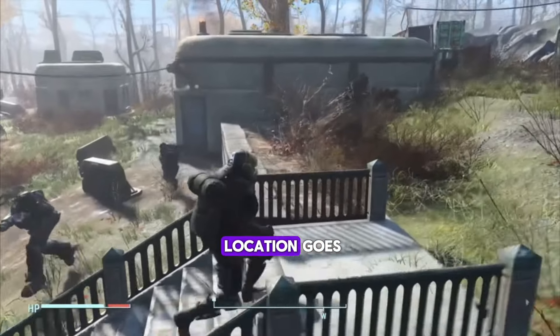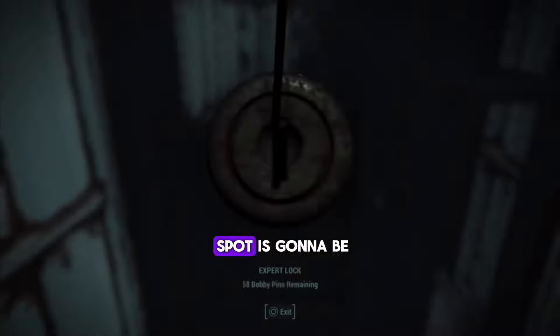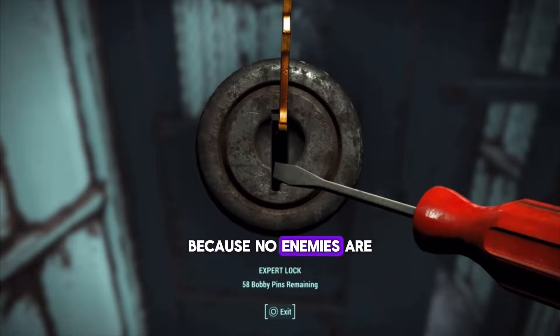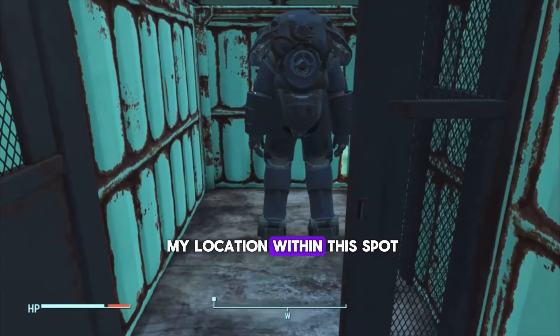As for the second location, you want to head outside and go to the back of the building towards these crates. This spot's gonna be one of the easiest because no enemies are guarding it — it's just a door to unlock. And then there you go, the second power armor location within this spot.